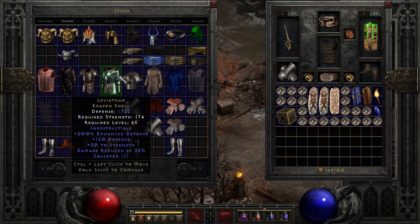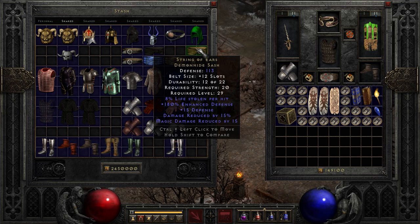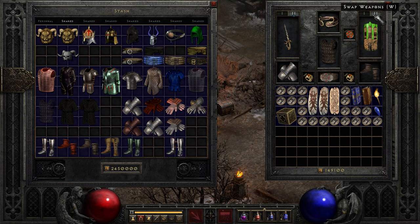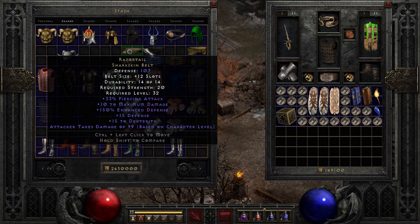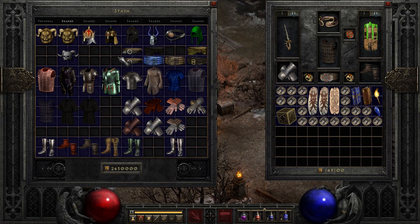Next up we have a kind of unique one — I find this one interesting: the Leviathan Shell. This is mostly interesting because of its very high defense level potential, and also a huge strength buff of 50 points — you could take those and put them somewhere else. And damage reduction of 25%. The interesting part is you could combine this with something like String of Ears, which has up to 15% damage reduction. Between these two pieces you'd be sitting at 40% damage reduction. If you wanted to save your shield slot and not use Storm Shield, which also has 35% damage reduction, you could get close to the maximum 50% damage reduction between this and something like String of Ears or Crown of Ages.